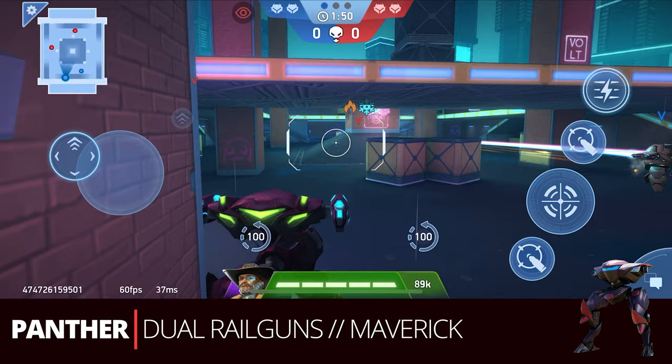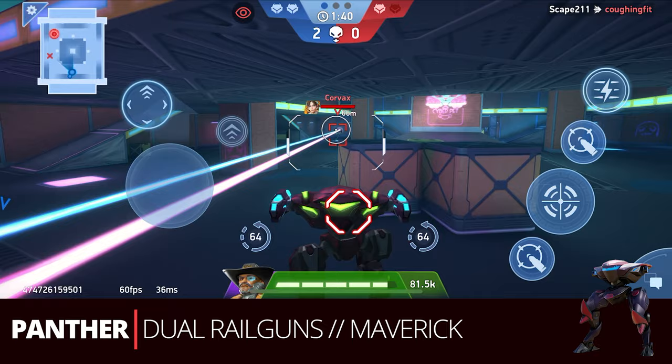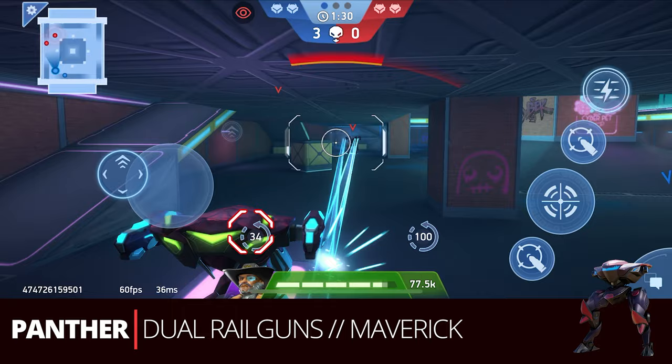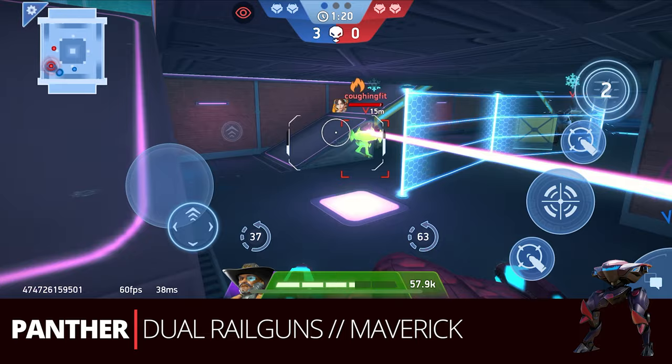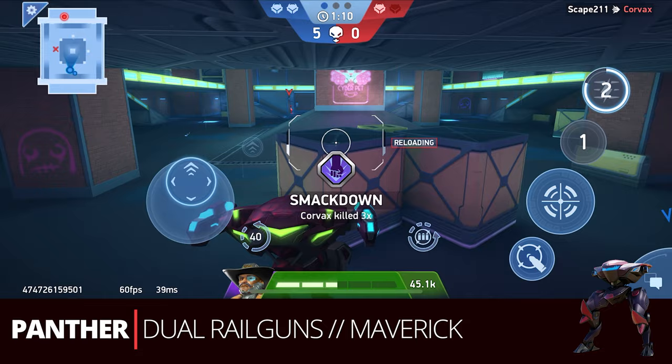Next up we've got Panther with dual Rail Guns and Maverick. Dual Rail Guns, even though they're taking a slight back seat to the new EM Rifles, are still in a lot of end-game hangers. Even if you're using the EM Rifles, you may still use the Rail Guns — the potential burst and the ability to pop out and take super quick shots, especially in real competitive play, is very favorable. If you're good with your aim, this can be super effective for late game.